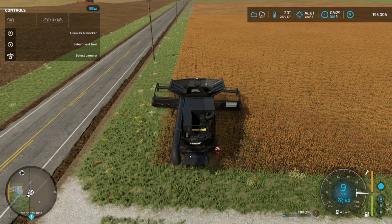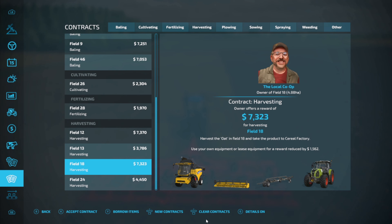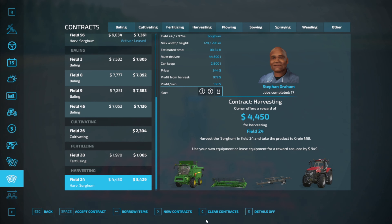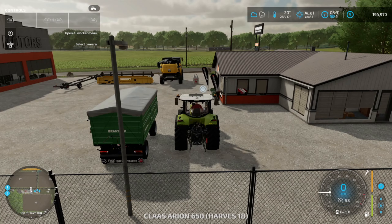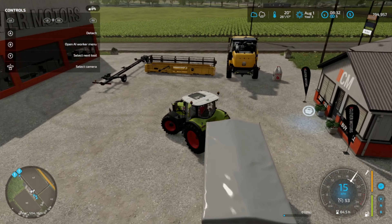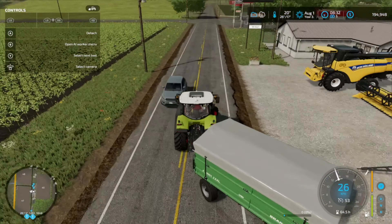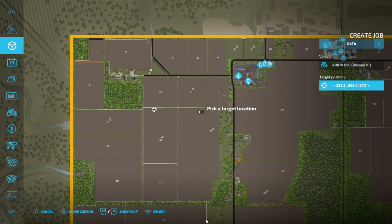I need to pick up the other contracts. I'm not going to do contract 24 — it's not really worth the time. I'll pick this one, this one, this one. I need to put the details on. Okay, so this is going to be a small trailer, but since it's oats it should be fine — oats you get less off the field so we won't fill everything up as quickly.